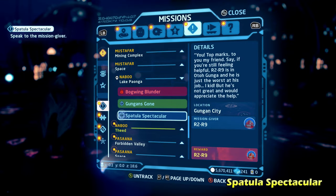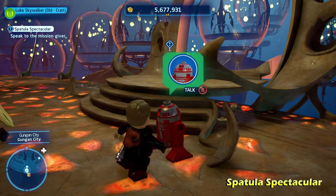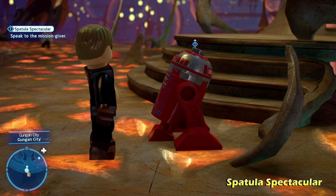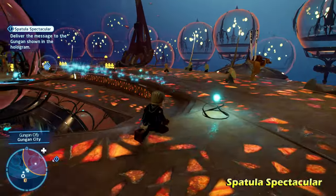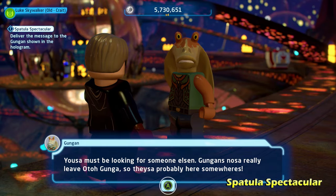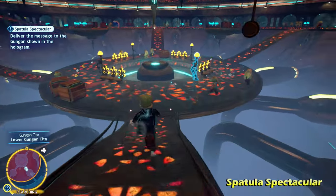The second side mission we're going to do is called Spatula Spectacular. Activating this side mission is going to lead you over to this R2-R9 astromech droid at the entrance of Gungan City. Go ahead and talk to him, and that will activate the Spatula Spectacular side mission. All you have to do for this side mission is find the Gungan he's referring to that's holding a spatula. To do that, walk over here and stay up on the same platform where you talk to the astromech droid. Talk to this Gungan, and that's going to narrow your search down to the bottom level.